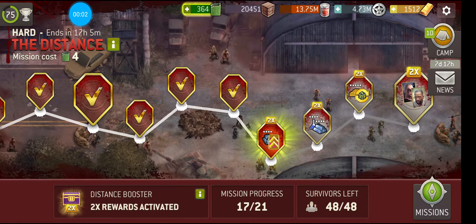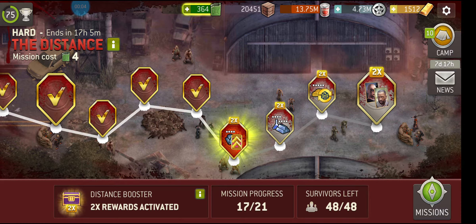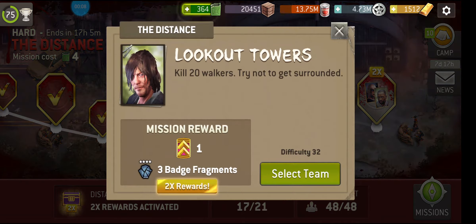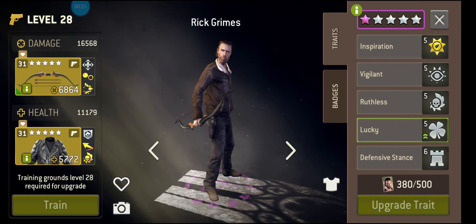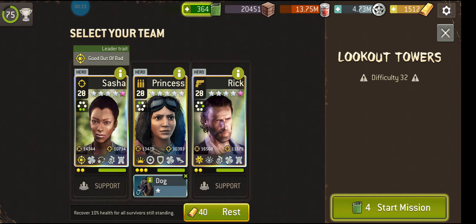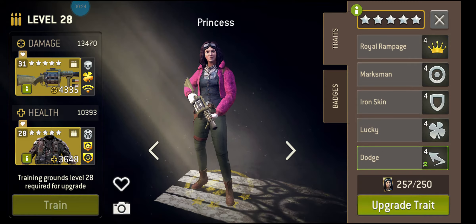Okay, last four missions of the distance. Let's see if we can do it for a third time without losing anyone. We've done it twice before. Let's see if we get lucky tonight. Kill 20 walkers — try not to get surrounded. Let's stay with the setup. Sasha for the leader for obvious reasons. Rick, let's use the hunting bow. And Princess with the decimator. I think that's a good mix.